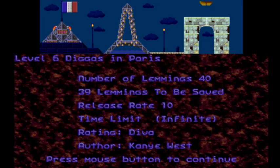Anyhow, we have completed five levels of the D.Va Rank, and I'm just super excited to start the next five because the first five were really great. We're on level six, Diggas in Paris by Kanye West. I actually saw this one from one of the previews of the pack, and it looks really good. We're going to France, everybody. And that's a nice looking Eiffel Tower.